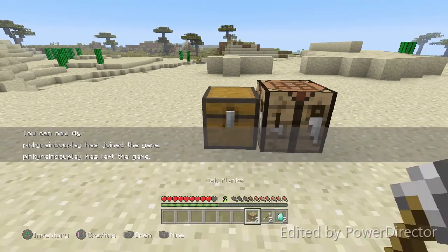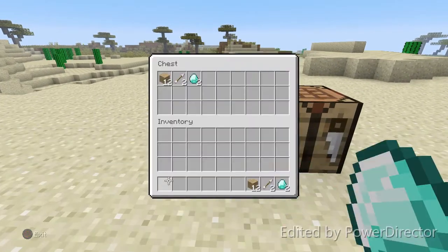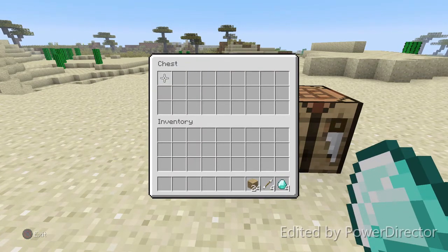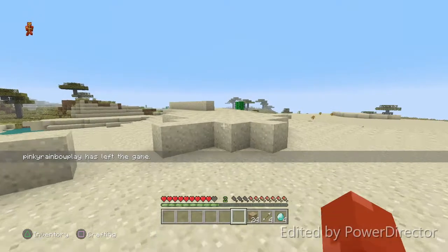But if you go in here, as you can see, we have the two arrows, the wood, and the two diamonds. If you go in here, we're going to end up having four diamonds, four arrows, and 24 wood blocks.